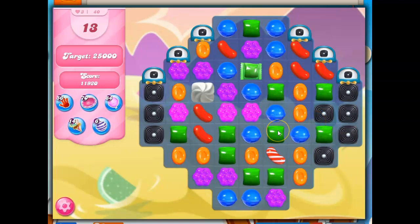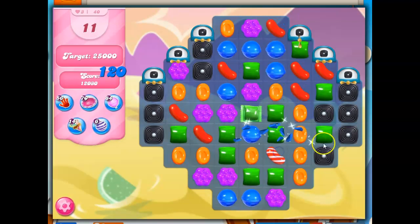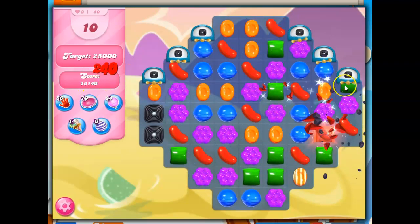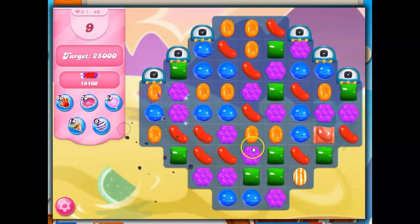One, two, three — if I could somehow bring this orange down. Color bombs are still helpful on these boards. It's just more helpful if you can actually create one. I'm just going to make a stripe and set things off. It looks like I've got enough points. It looks like that wrapped-wrapped combo was the way to go. Continue to take out the licorice. Now more licorice is going to be able to form, so now I want to be able to deal with it when it happens.